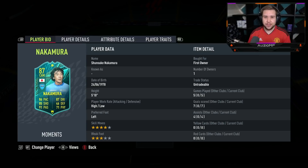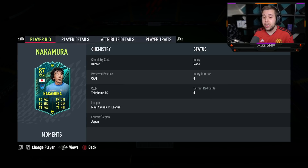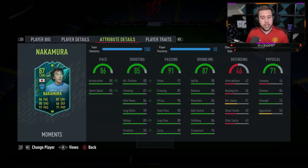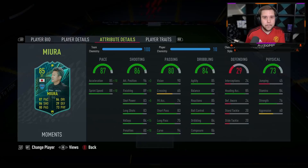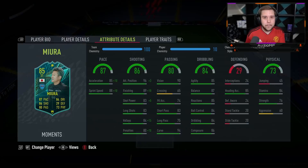Where would I put them in the attacker tier list? Nakamura — even though he's got a three-star weak foot — is a ridiculously good player and I would put him at A-minus. Mura, because he hasn't got the skill moves, I'd put him in the B tier. So: Mura — B, Nakamura — A-minus. He definitely deserves it — his card is crazy.